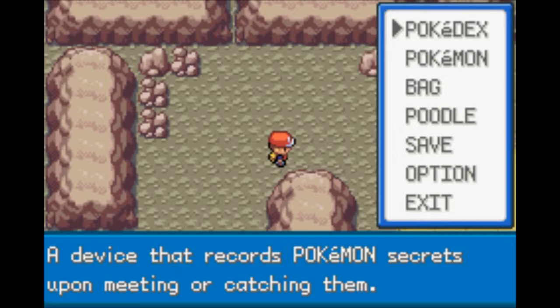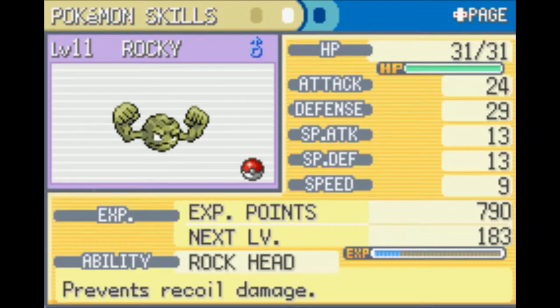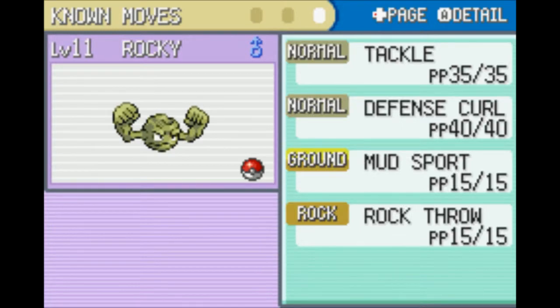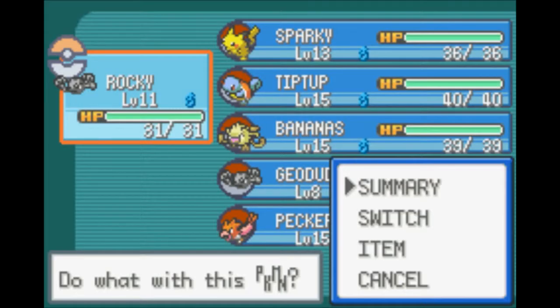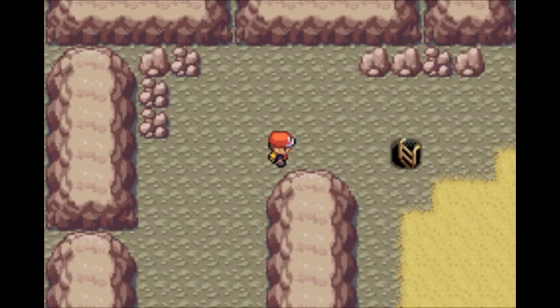Hey guys, this is Eskimo Poodle, and we're back. Let's play Pokémon Leaf Green on the Game Boy Advance. Last time, we made our way into Mount Moon and fought a whole bunch of Zubats, and we caught ourselves a Geodude as a temporary party member. I leveled him up to level 11 offscreen to get Rock Throw, so he'll actually be able to fight against Zubats and other such menaces here in the cave. We're going to continue through Mount Moon today.